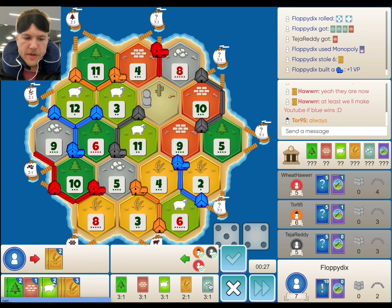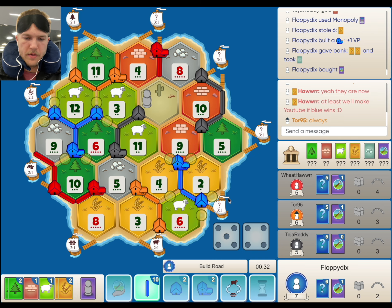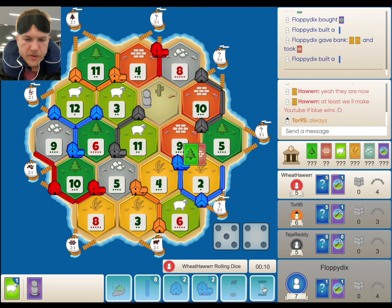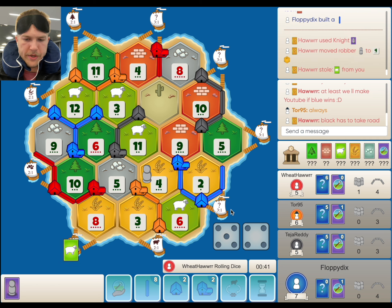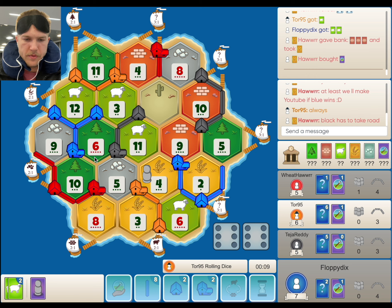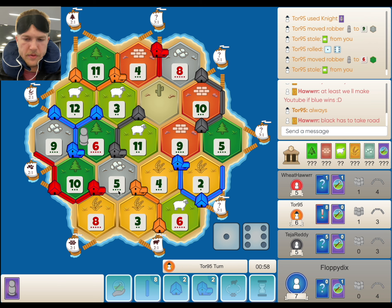Dev card could be useful, especially if it's a VP. We get the knight — not as good for us. I think we will do this just so we have another settle spot. I could see us getting blocked here. However, I still think we're a little bit far from winning. That 4 block is tough.